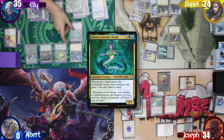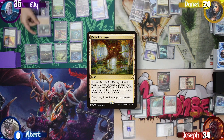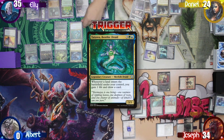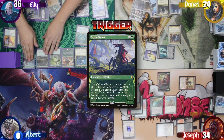Ellie plays a Simic Growth Chamber and Tatiova. She uses another colorless and a green to cast Lotus Cobra. Drawing a card and finding a Fabled Passage, which she plays with Chulane's ability. That triggers Tatiova — she gains a life and draws a card. She also gets a Scute Swarm trigger because she played a land. She plays another land for turn: Reliquary Tower. Tatiova activates again — she gains a life and draws a card. Scute Swarm doubles to four.